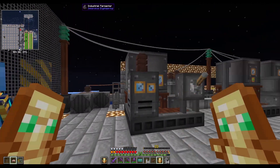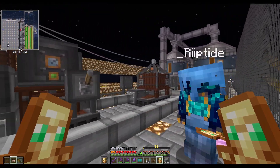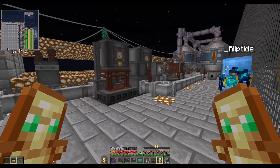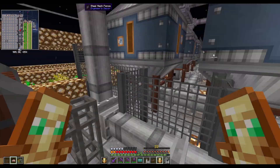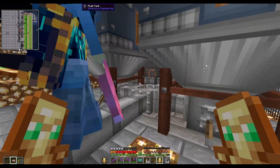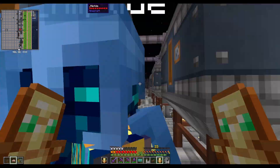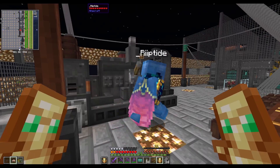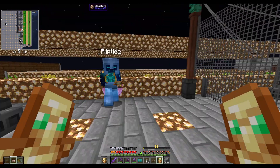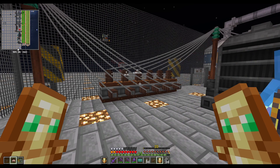For the biodiesel setup: we have an Industrial Fermenter, Industrial Squeezer, and a Refinery. These turn potatoes into ethanol, seeds into plant oil, then combine those two to make biodiesel which fills up all of these tanks. We've got 500,000 millibucket tanks - six of them - so we can store three million millibuckets of biodiesel. Then over here is our generator area with capacitors for a little extra storage buffer.